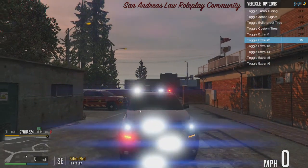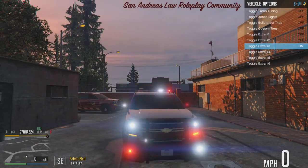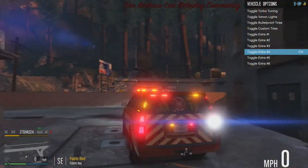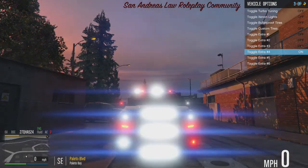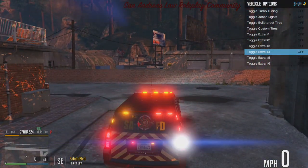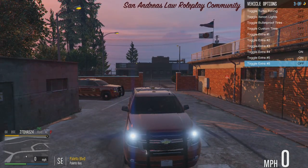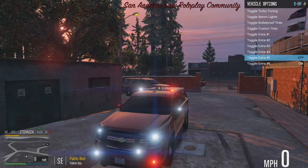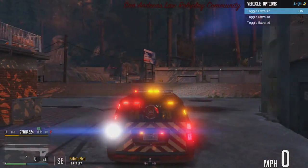Extra two: less white lighting in the ram bar. Extra three: no white lighting in the front ram bar, which looks amazing. Extra four doesn't seem to do much visually. Extra five: nothing in the front. Extra six: outer modules only. Extra seven: traffic advisor.